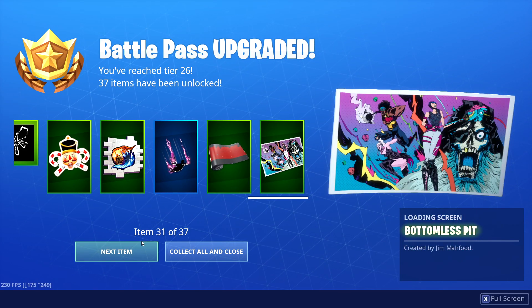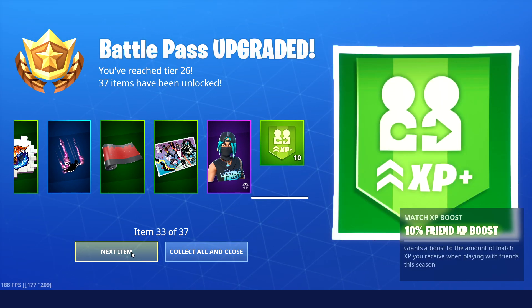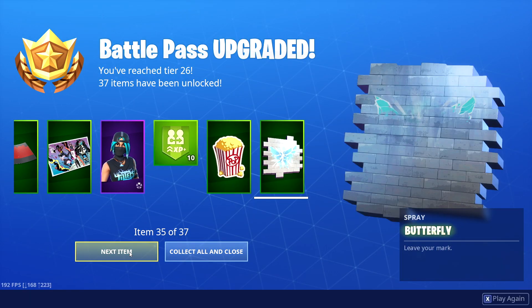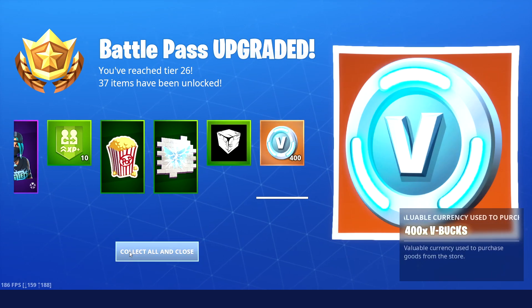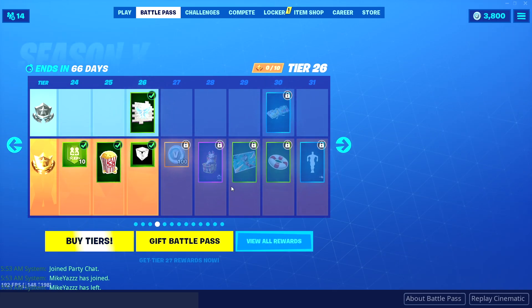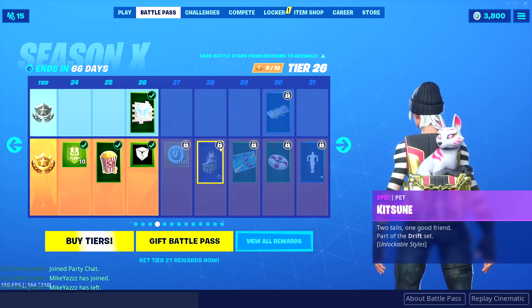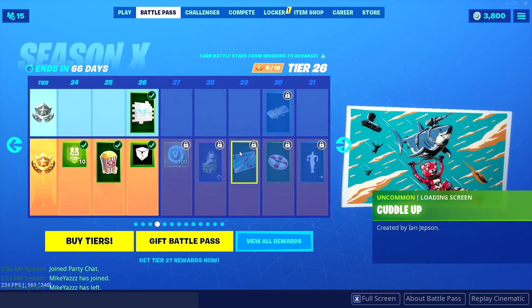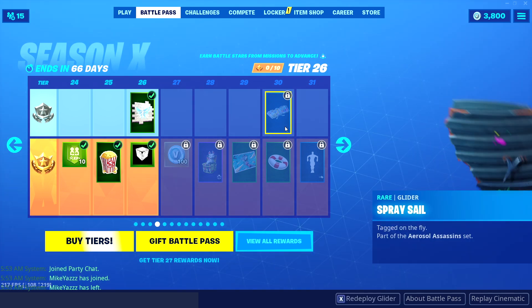Wrap, bottomless pit, tilted technique, friend XP boost, popcorn, butterfly, Kevin, 400 V-Bucks. And then we have 100 V-Bucks. Kitsune — oh, it's like a pet, kind of like royal. I like these new theme loading skins. Cuddle up — is that right? I don't know.